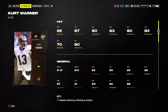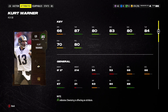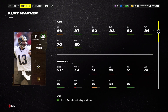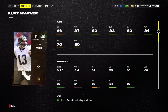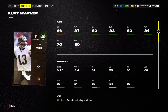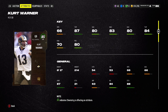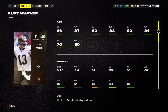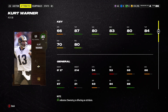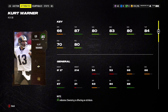But here's one of the best upsides to this card — 87 throw power. And with the strategy items, you can get him to a 90 throw power quarterback, which is amazing. Accuracies are pretty good, and throw under pressure is great with 84. He's a tall guy, 6'2", 214 pounds. But I want to emphasize you are not going to be able to scramble with Kurt Warner. Awareness is great, and all his throwing stats are pretty great, which makes up for his lower speed.